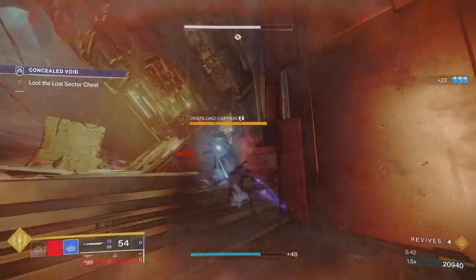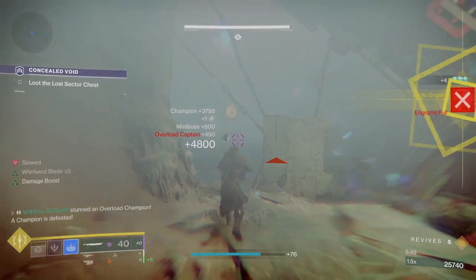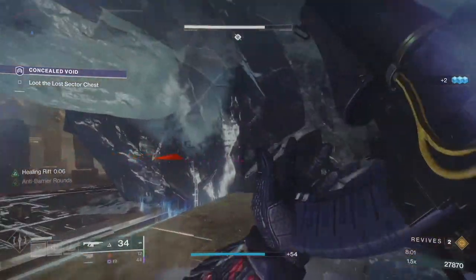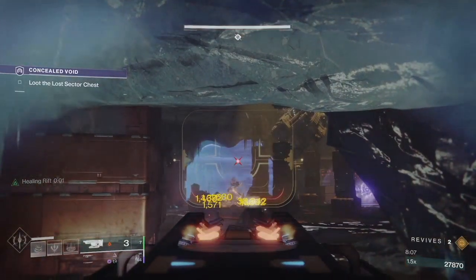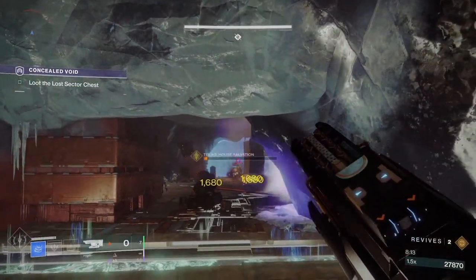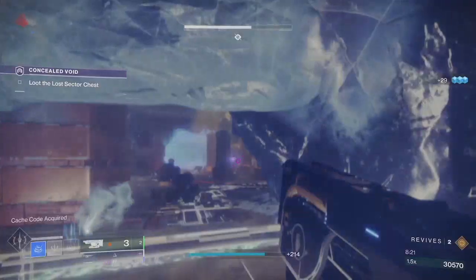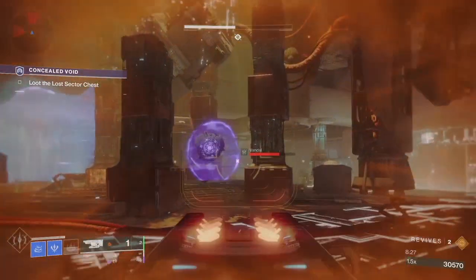In my case, I was doing the Concealed Void legendary lost sector, which was dropping chest pieces at the 1320. Simultaneously at the 1350 it was dropping gauntlets, and I was really after a pair of Nothing Manacles. So I went and did the 1320 with a full inventory of engrams, one got sent to my postmaster, I picked it up, and by luck I got the Nothing Manacles. It will always be an exotic pair of gauntlets — whatever's dropping from the 1350 — but it won't necessarily be the exact ones you want.